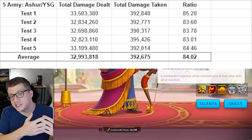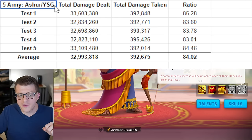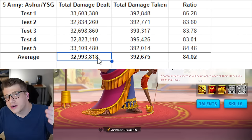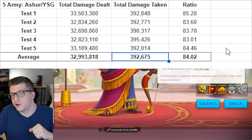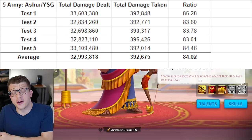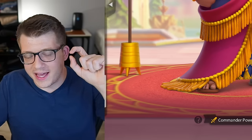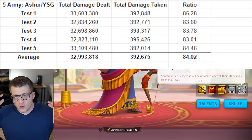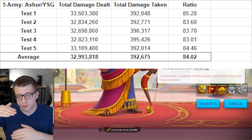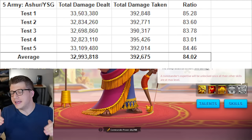Now let's jump into the test results. What you're looking at is our baseline — Philip is not in this five-army lineup. This is Ashrapanapal with YSG. All five army lineups in this video will be dealing more damage and taking less damage from the Pilferer compared to yesterday's video, because in that video I had accidentally increased the Pilferer's stats. Since I took those screenshots many days ago and don't remember the exact settings, I'm using a new baseline to avoid guesswork.